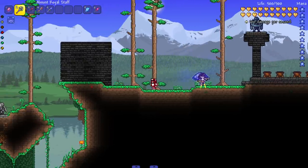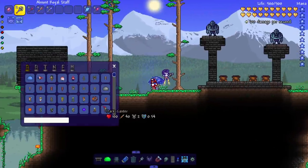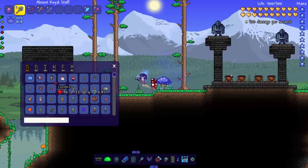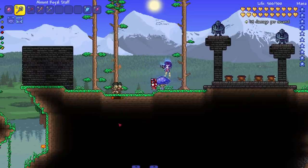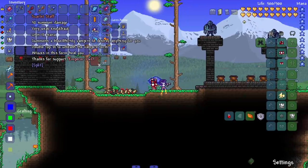Next staff: Almost Royal Staff — summons a traveling princess to fight for you. This is a reference to something — it's from a donator or supporter, so I'm assuming it's a reference directly to them. Giving me some Enter the Gungeon vibes.